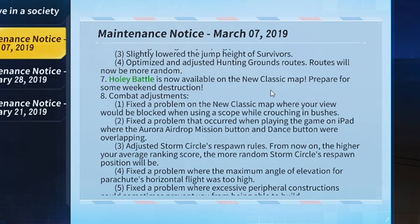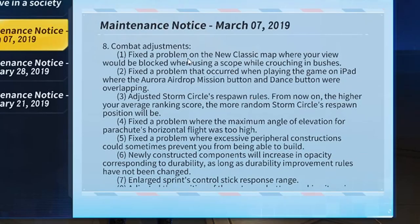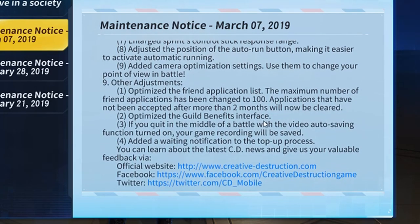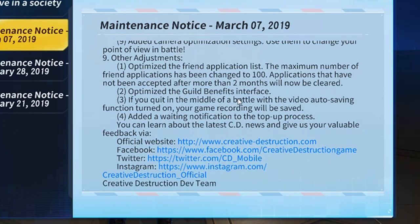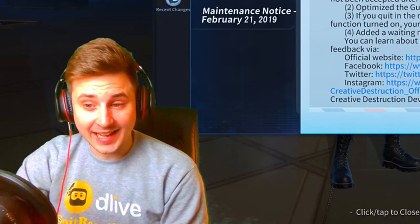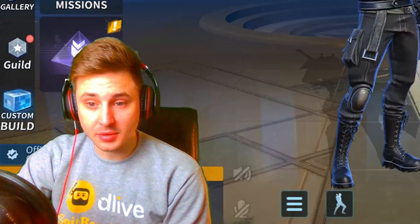They fixed the problem regarding automatic parachute opening for survivors. I haven't played the hunting grounds too much so I won't go into detail on that. Holy Battle is now available on a new classic map — they brought back Holy Battle, aka Minecraft mode. They've also increased the maximum number of friend applications to a hundred and optimized the guild benefits interface. If you quit in the middle of a battle with video auto-saving on, your game recording will be saved — so if you accidentally lag out in the middle of a fight, it automatically saves your video recording. That's pretty awesome.